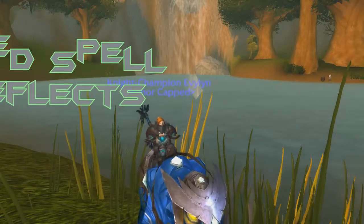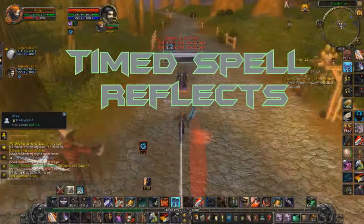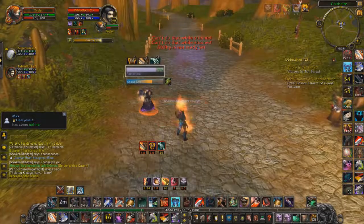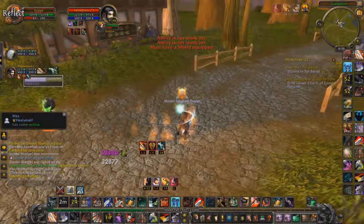Let me explain what's happening in the first clip. I'm going to charge him and he's going to stun me. I'm going to Bladestorm out of his cast and get ready to reflect — trying to get a Spell Reflect and cast it back into his face.